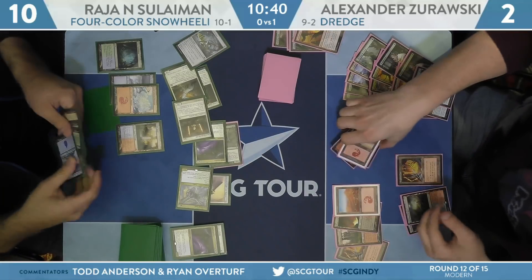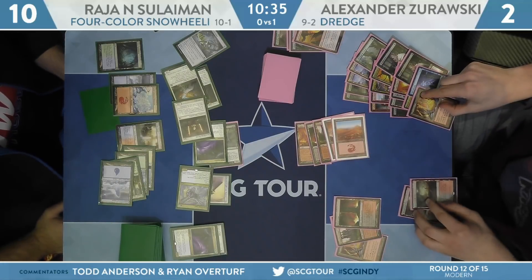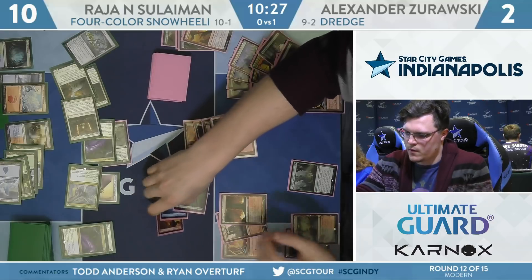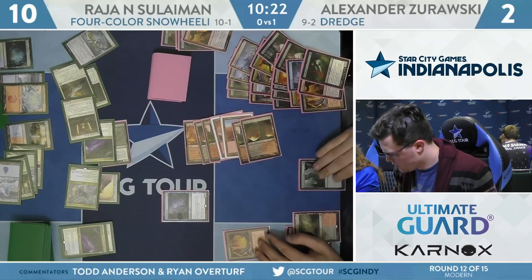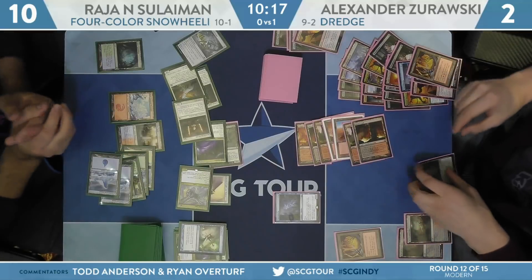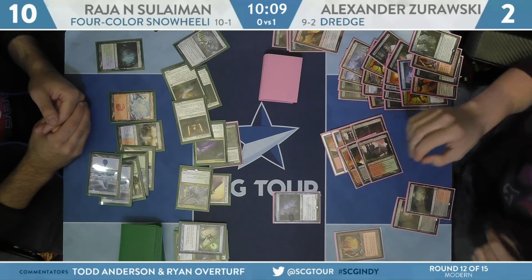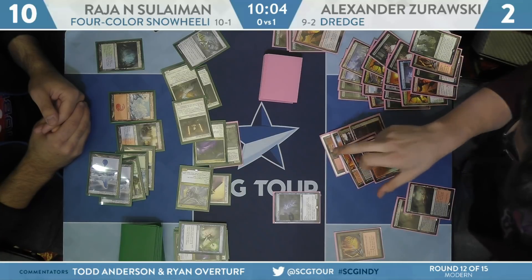He can dredge Life from the Loam with Forgotten Cave, then Life from the Loam again — hasn't played a land for turn. Finds Bloodghast, Conflagrate, and Narc Amoeba. Cast Life from the Loam — gets back Forgotten Cave again, this time it's Spell Pierce. The Spell Pierce plus Spell Queller was just enough to keep it from getting out of control. At just two life, Zorowski is out. Should move on to game three pretty quick since the clock might be an issue for both players.